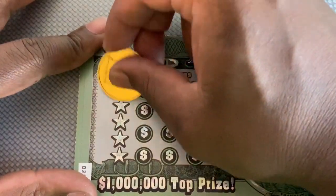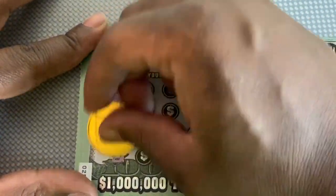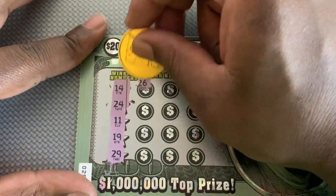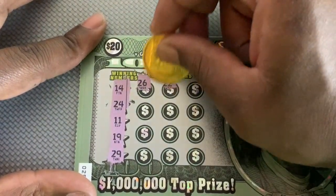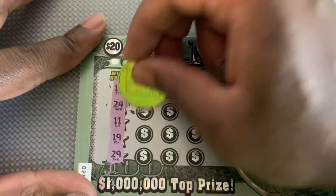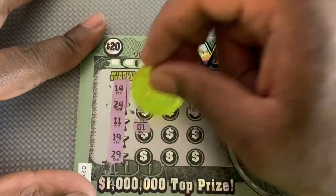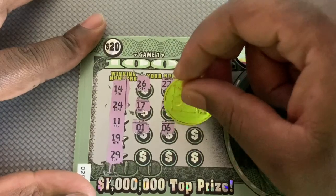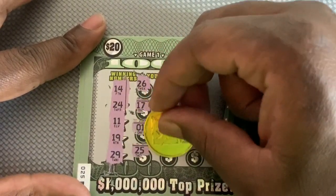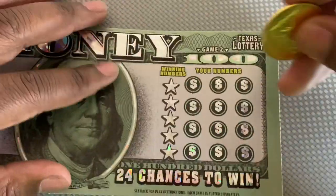Then we'll see what we got underneath that 19 over there — maybe we can get a back-to-back win. Ticket 25 game one: 14, 24, 11, 19, and 29. Let's go two for two! All right, no luck on game one.